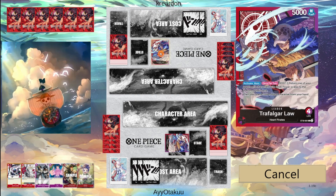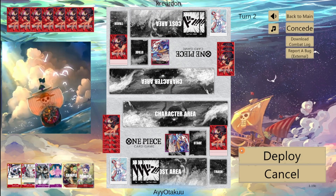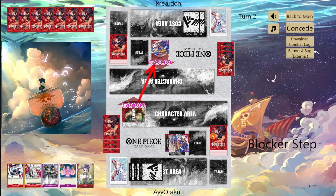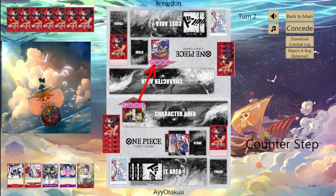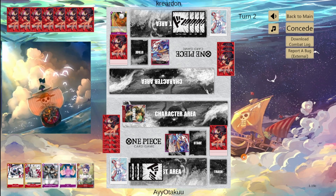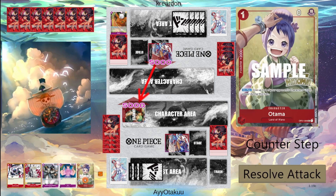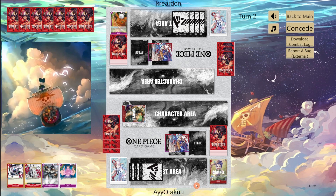We both pass our first turn. We're going to swing 5 at their leader, throw out Zoro and swing another 5. They counter out of that one and end our turn. They attack our Zoro for 5 — I'm going to save it. If he tries to get rid of it he's going to have to minus some Dawn early, which is good for us.